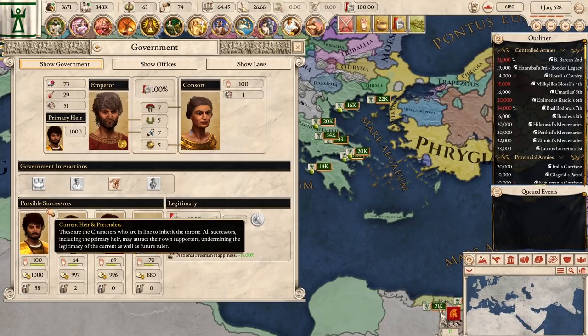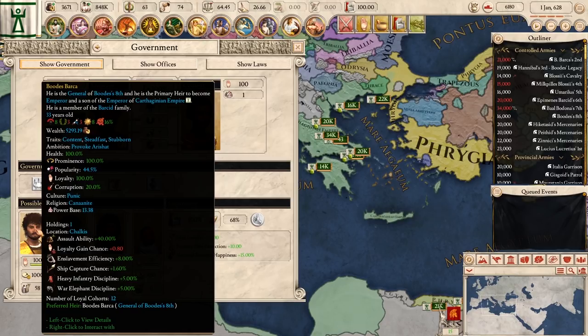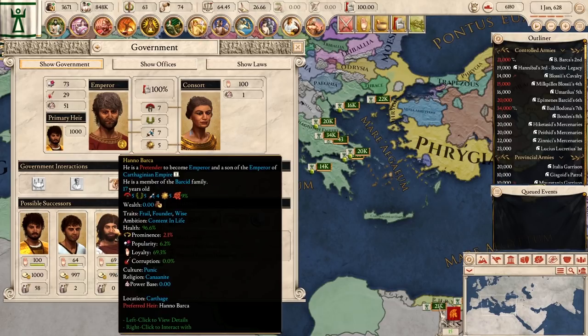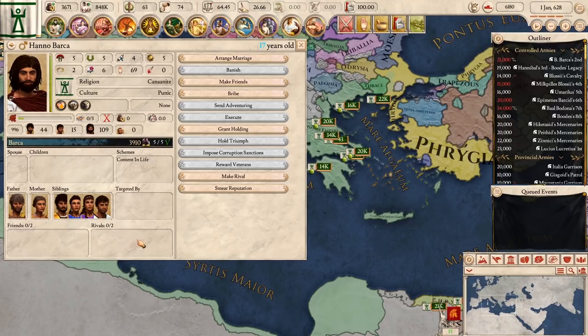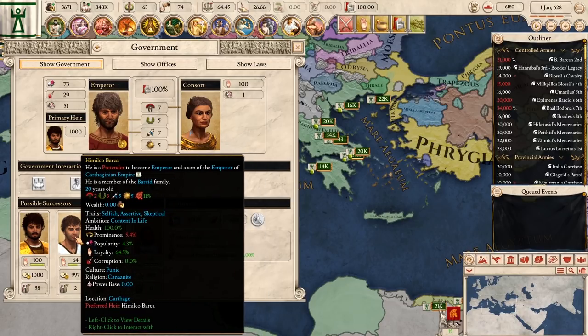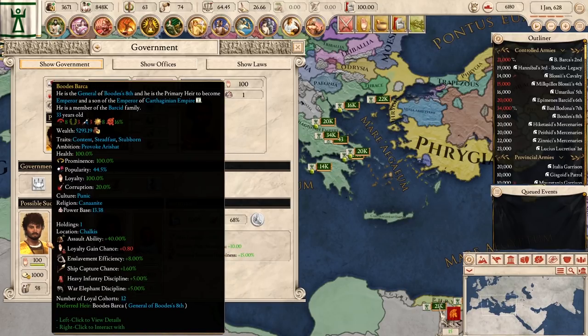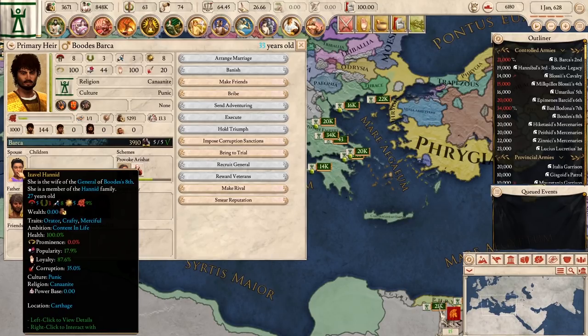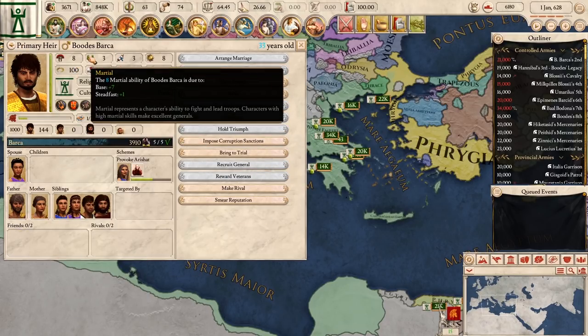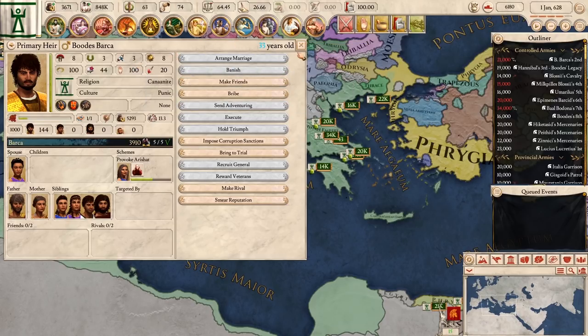Our current possible successors will be the firstborn son Bouds Barca, then second and third, we have Himilko Barca named after his father, and then Hanno Barca, first of his name — he's actually 17. These brothers are not that impressive in terms of their stats currently, but I think we have the right one in Bouds Barca as the next successor. His wife Isabel will be complementary to Bouds' stats, giving us 8, 3, 8, and 8 when they get to rule. No kids yet though, a little concerning.